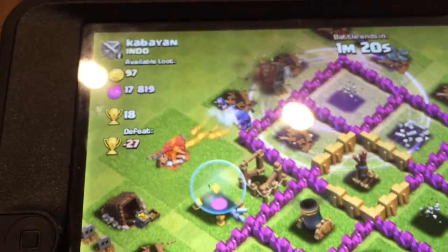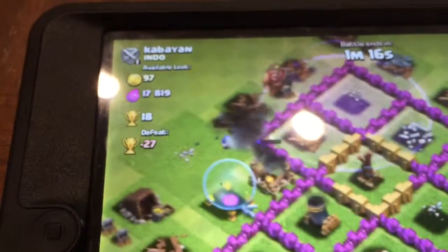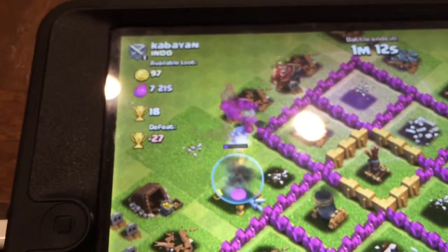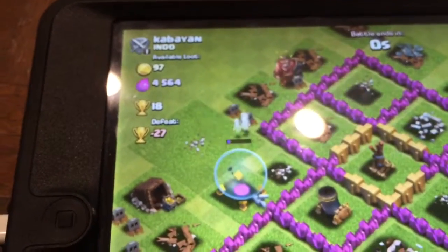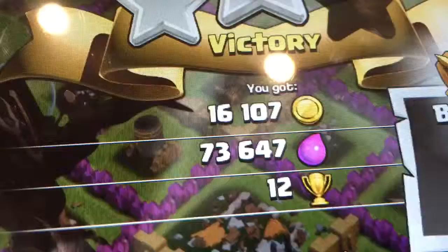Every percentage counts. Okay, come on — yes! So we are gonna walk out of here with 73,000 elixir, 16,000 gold, and 12 trophies. Let's return home.